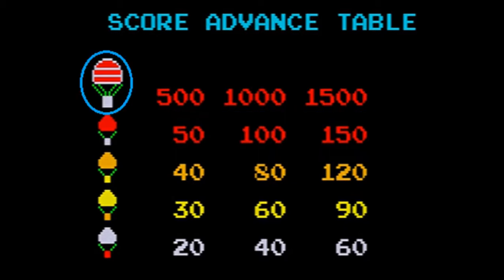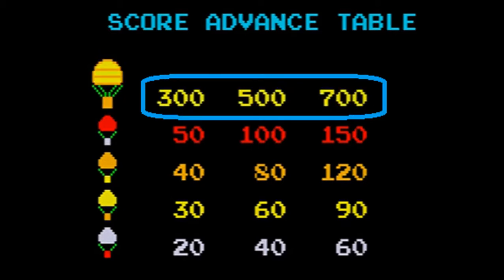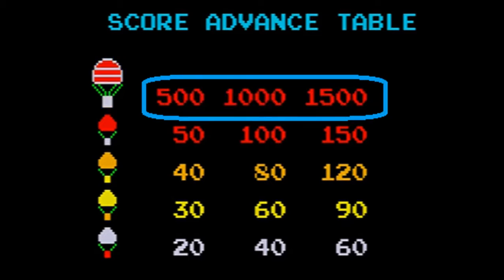The large balloons are scored based on the base color along with the stripe color. You will earn the lowest score for the first hit, the middle score for the second hit, and the highest score for the third hit. The large white balloons with the red stripe are worth 200, 300, and 500 points. The large yellow balloon with the orange stripe are worth 300, 500, and 700 points. The large orange balloons with the yellow stripe are worth 400, 600, and 1,000 points. And the large red balloons with the white stripe are worth 500, 1,000, and 1,500 points.